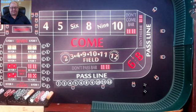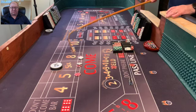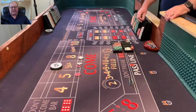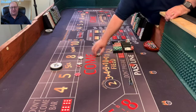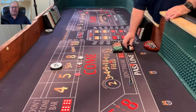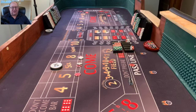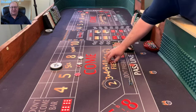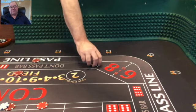Dice are out — hard eight. Again, the downside of the Iron Cross: if you're hitting the 5, 6, 8 with just minimum bets, you're only going to net $2. Put $5 back in the field, $2 in your rack, and hope for a field win on the next one. I decided to go on the hard 4 and hard 10 right there to expand coverage just a little bit, and I'm going up in the field — I've got $15 in the field right now.